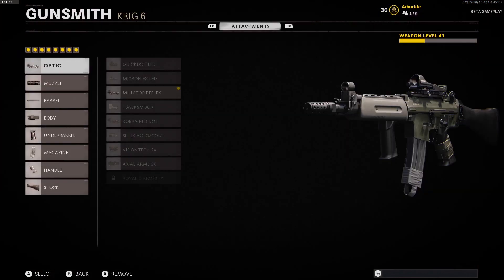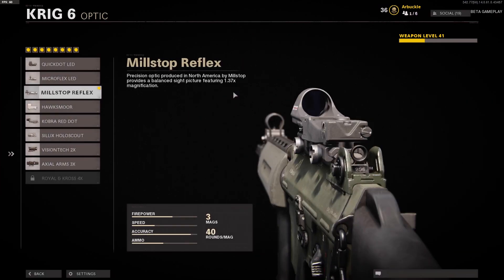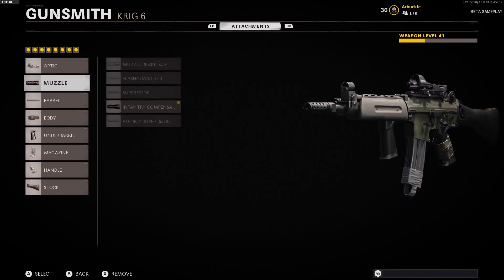If you guys take a look at the attachments, the optic we're using is the Mil Stop Reflex. I think this is probably the best reflex out of all of them. As most of you know who watch my videos, I think the Mil Stop is great because of the 1.37x magnification, whereas a lot of the other mini reflexes give you 1.25x — so you're getting a little bit more of a magnification boost, and it's essentially just a mini reflex.